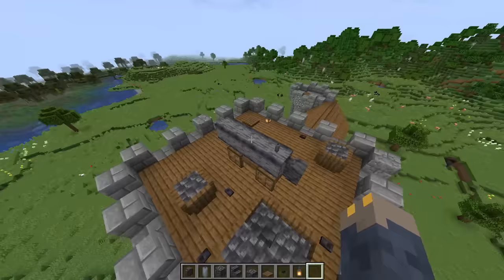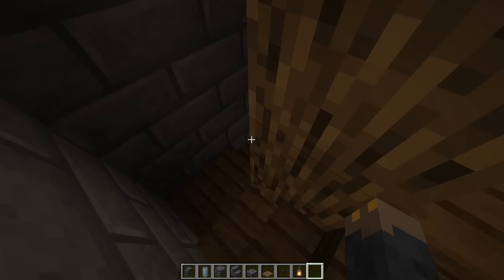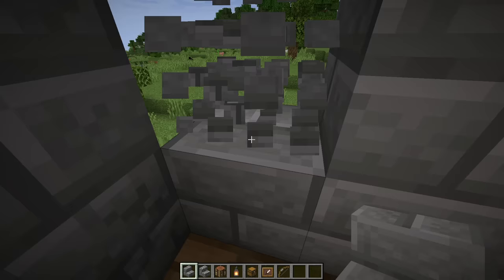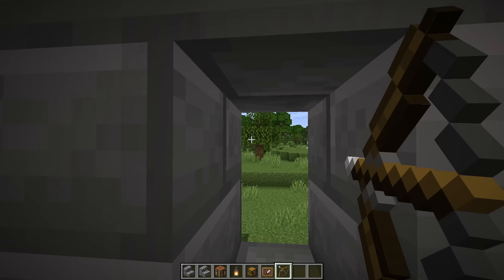We're nearly done now — the last thing to do is the round tower. I'm going to add some slit windows by replacing some of these full blocks with stairs. Break out two blocks and place a stair and then an upside down stair, giving you this little slit window you can see out of or even shoot a bow out of. Add these periodically around the stairs. As you can see they're really convenient for shooting out of, and if you're worried about people shooting in through these holes you can also add some spruce trapdoors as shutters.